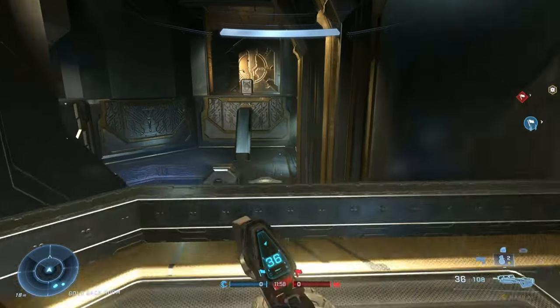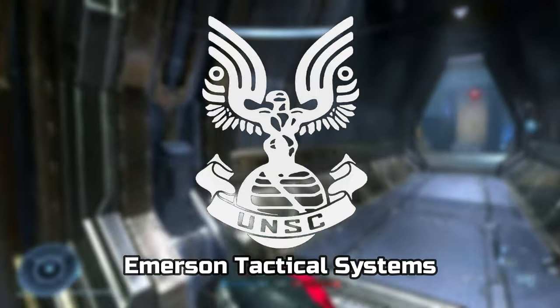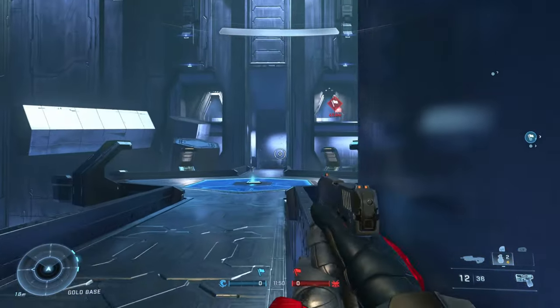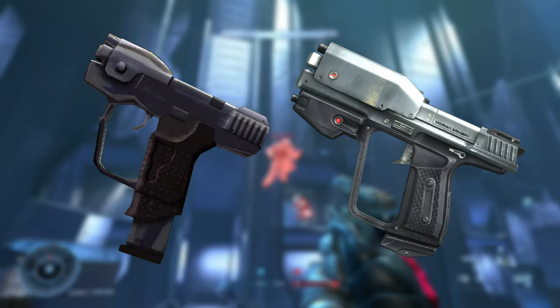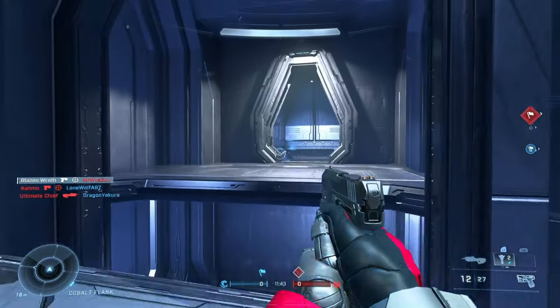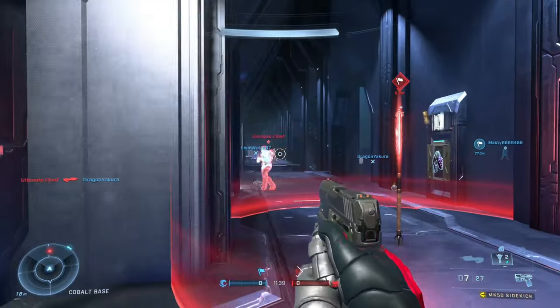The Mark 50 is a pistol manufactured by ETS and is in service with the UNSC. It fires 10mm rounds from a detachable magazine. It differs significantly from the M6 series of pistols, the UNSC's most prominent sidearms, lacking the M6's signature handguard and SmartLink KFA-2 Optic, while also firing a lower caliber round.